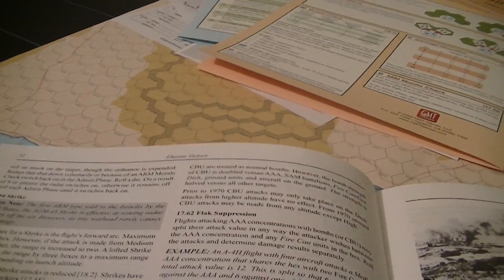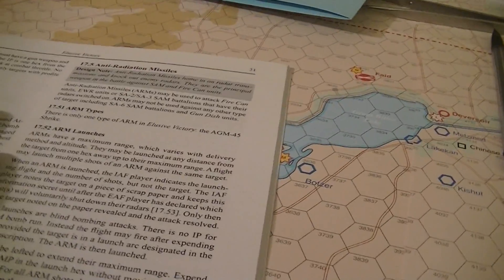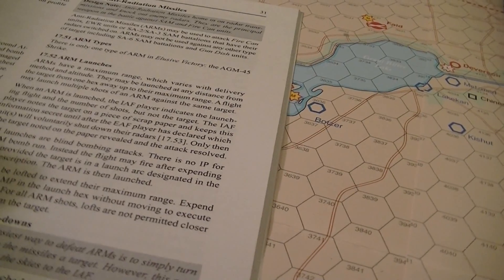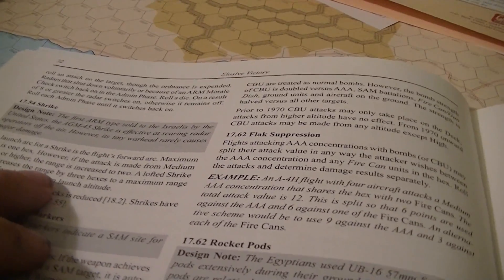The radar, shut down voluntarily or because of an ARM check, can go back on during the admin phase. The launch arc for the Shrike is the flight's forward arc. Its maximum range is one hex. However, if the attack is made from medium altitude or higher, the range goes to two. A lofted Shrike increases that range by three hexes to a maximum range of four or five. You cannot go closer than four hexes when lofting.